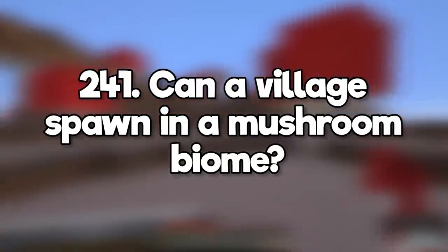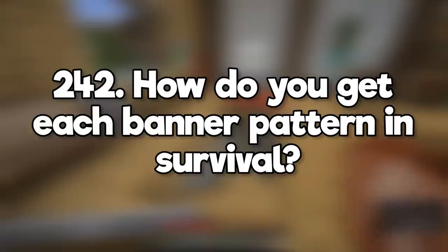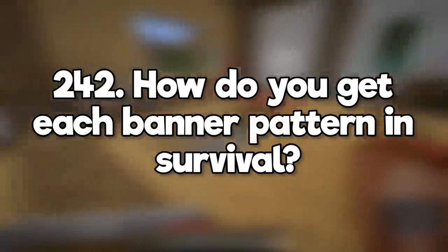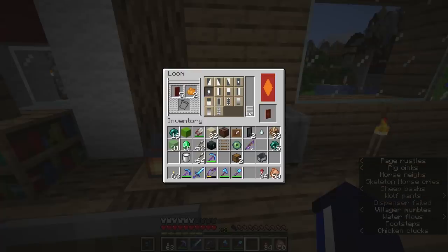Can a village spawn in a mushroom biome? No, although if a mushroom biome overlaps with a biome that can generate a village, you might find parts of the village overlapping with the mushroom fields. How do you get each banner pattern in survival? Most of them are just in the loom by default. The ones you need to create the patterns for are creeper heads, skeleton skulls, oxeye daisies, enchanted golden apples, and the globe pattern which you can only trade from cartographers.